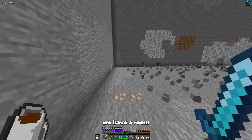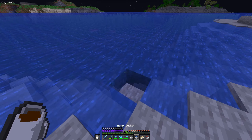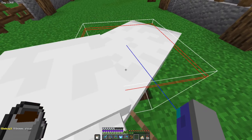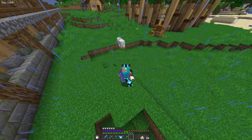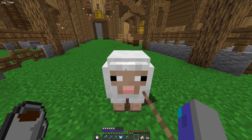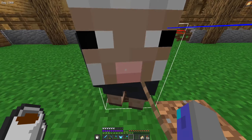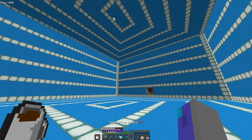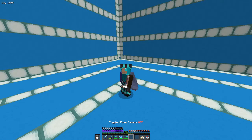Now we have the farm so we don't need the old setup. I think if I build something above the flower farm it's gonna look really cool, so let's collect some materials for it. This house is done — it's a place to store all the flowers I'm getting from these farms.